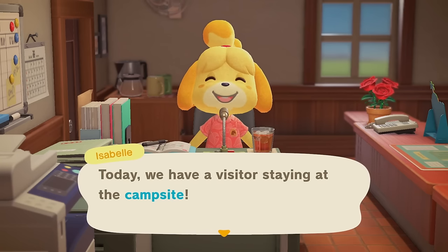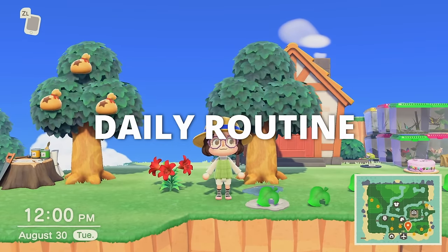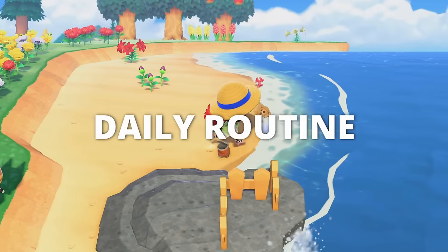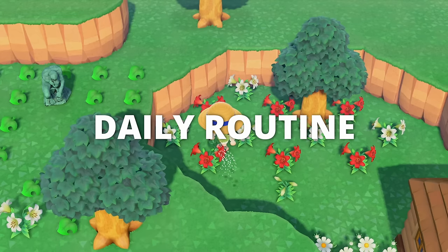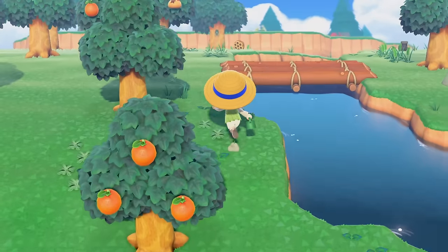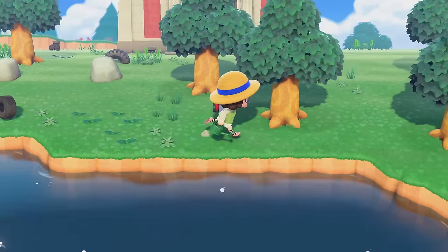This is always so exciting whenever we get one in the campsite. Before we go see who our campsite villager is, let's get into our daily routine. I'm gonna check my mail, look for my bottle on the beach, shake my trees, water my flowers, and I absolutely cannot find my money spot anywhere, so hopefully we'll find that a little bit later today.